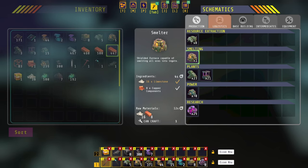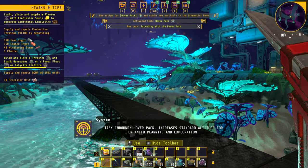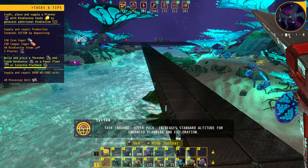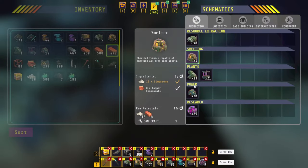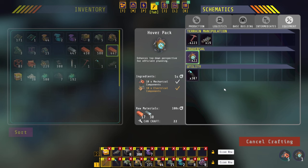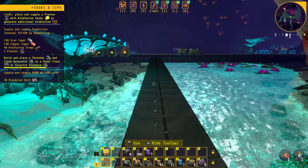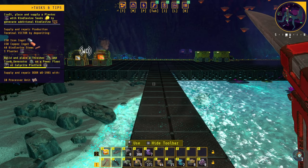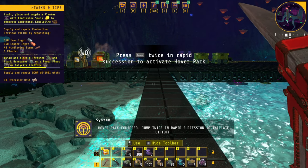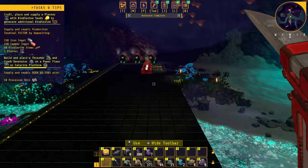Do we have enough for that hover pack? Let's activate it. Task inbound: hover pack — increases standard altitude for enhanced planning and exploration. How do we use this? How do we make this? Let's make one. This is not going to take very long. Almost done — last part, three, two, one — bam! 'Press space twice to wrap it.' Look at that — we can fly!